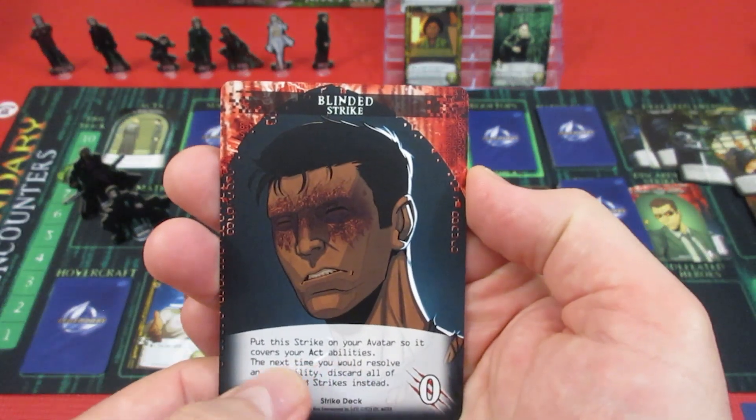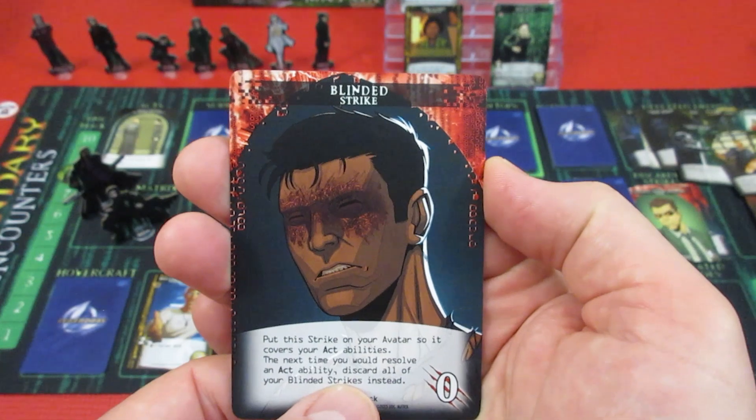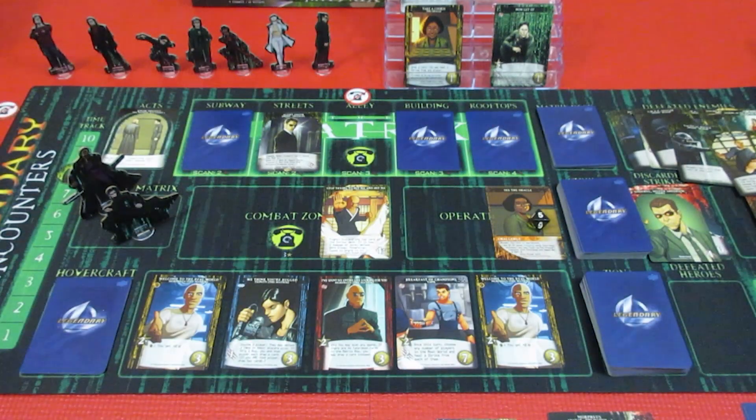It's a zero — put this strike on your avatar so it covers your act abilities. Next time you would resolve an act ability, discard all of your blinded strikes instead. Well, this just nerfs his ability to draw a card and get three extra attacks, which sucks. But anyway, it is what it is.